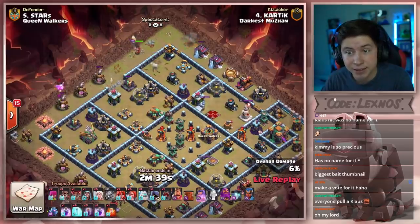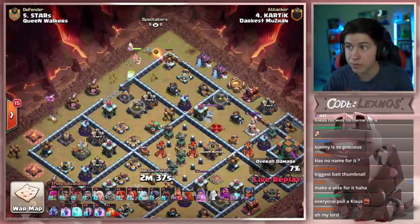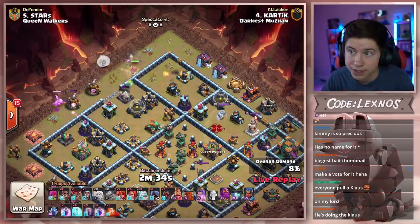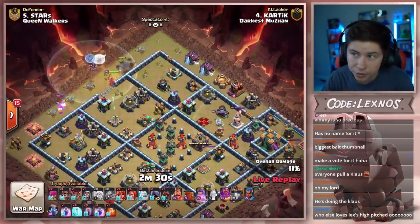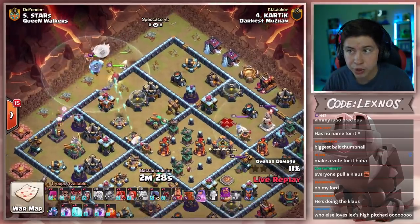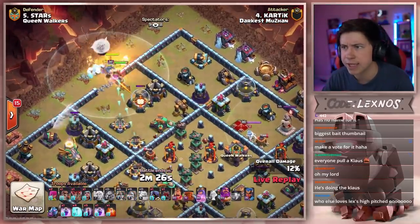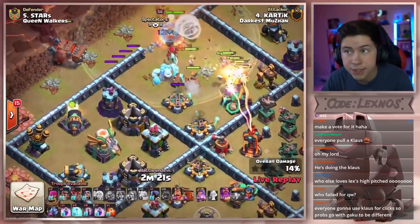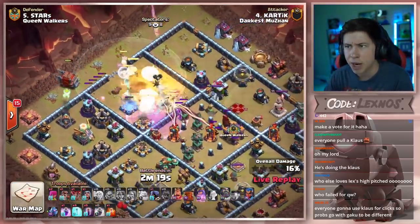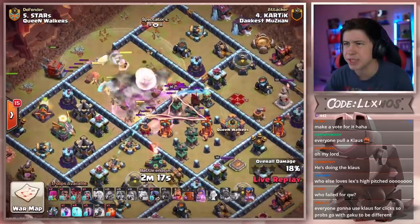Baby dragon at ten o'clock. Queen takes out the air defense, she's going to continue making her way over toward ten-thirty — very nicely done, with the warden being used with the queen. We're sending everybody — ice golem, valkyrie, super valks, and a log launcher that the cannon is going to kill early. Pop the warden ability just before the log launcher gets in there so the cannon is going to die pretty early. Except we use the royal champion to help save that log launcher. Hopefully it can get us all the way to the town hall — this is going to be a risky attack.